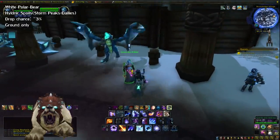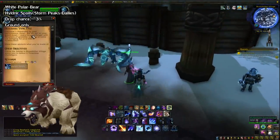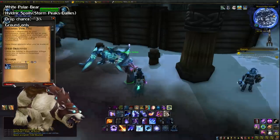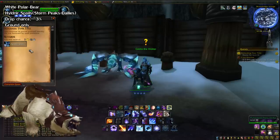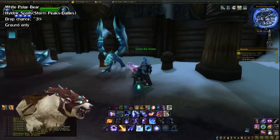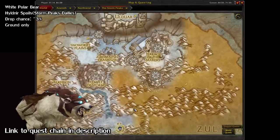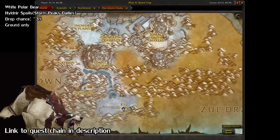This next one is a bit different because it's not tied to a dungeon, but rather a daily — and that's the White Polar Bear. You get this from a cache that you receive from some dailies in the Storm Peaks zone, but to unlock those dailies, you have to do some questing. It isn't too bad — it takes about 30 minutes to unlock them. I'll have a link to the start of it in the description.